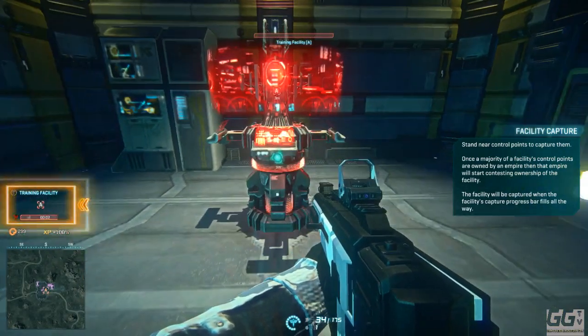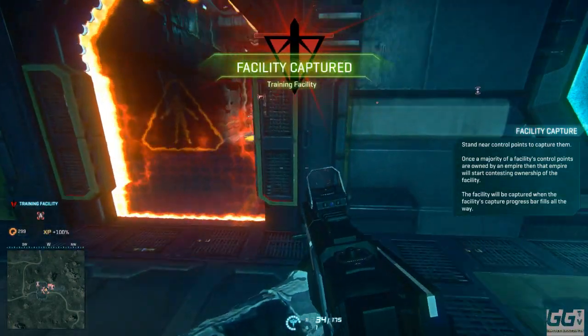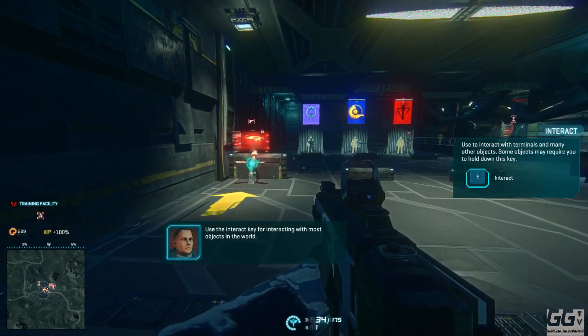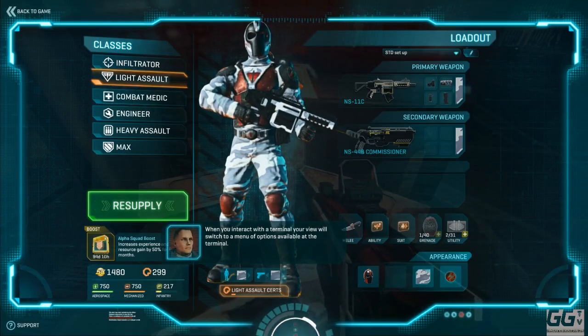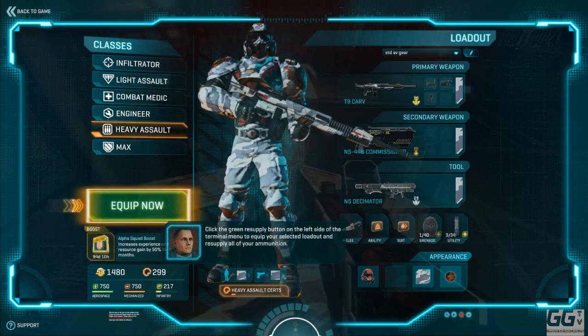Nice big yellow boxes now around things — really better to show you what's going on. 'Use the interact key for interacting with most objects in the world. The most common object is when you interact with a terminal — your view will switch to a menu of options available at the terminal. Click the green resupply button on the left side of the terminal menu to equip your selected loadout and resupply all of your ammunition.'